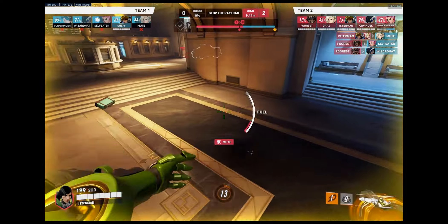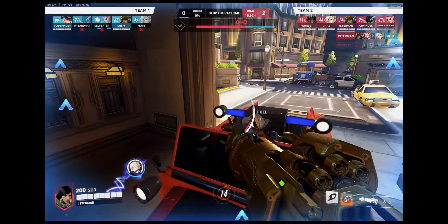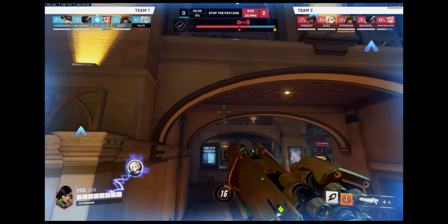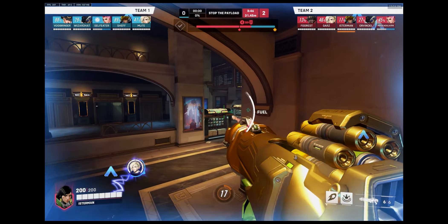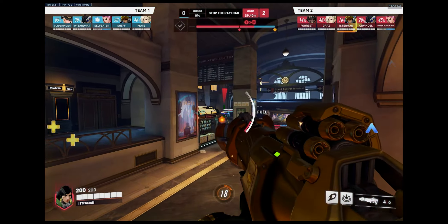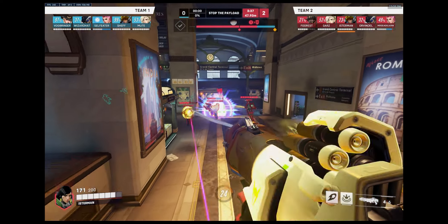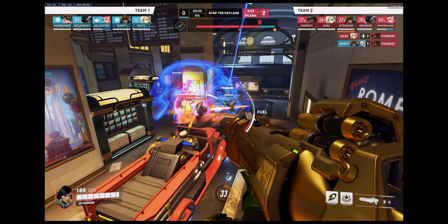This is a pretty vulnerable position when you're attacking here because they have good angles up on the left — Ashe has one. So I'm playing very passively; I don't want to go up too high in the air and get picked off. Fortunately their Pharah does something very weird, which means there's only the Ashe I have to worry about. So I boop her down, she panics, and we clean her up.